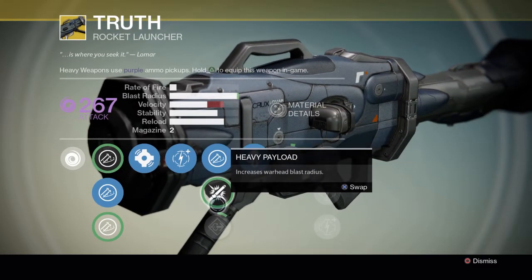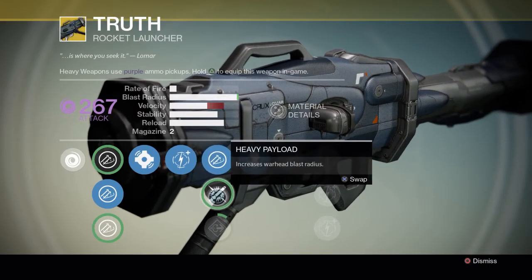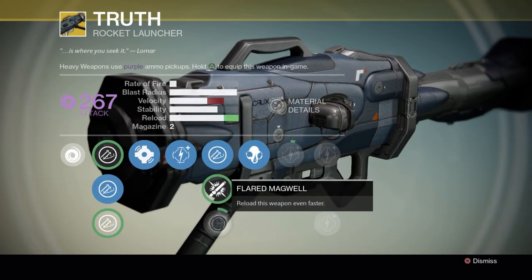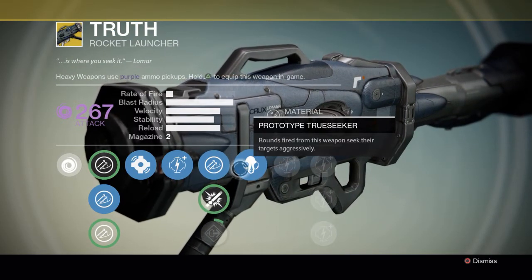Javelin — increased warhead velocity — is probably the best out of the three because you need a lot of velocity so the missile can go faster. Heavy payload increases blast radius but I would choose Javelin over that. Flare Magwell reloads the weapon even faster, but you don't really need that either.